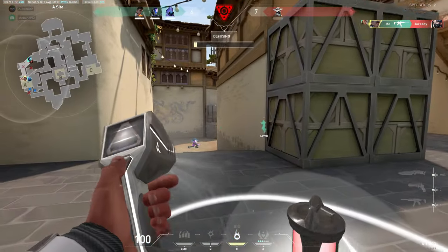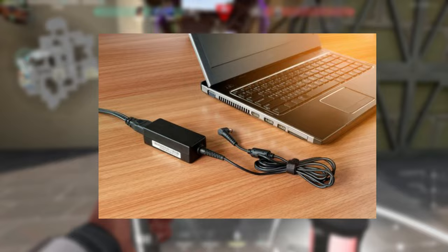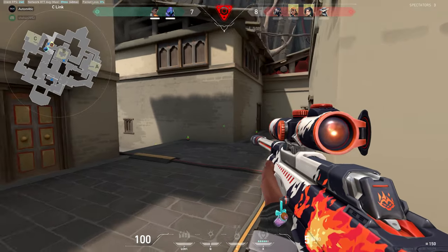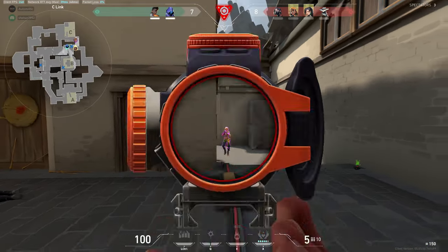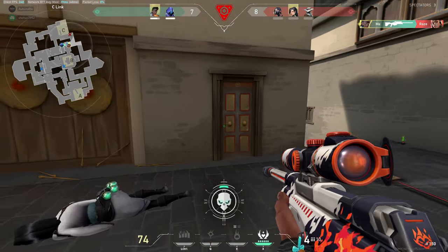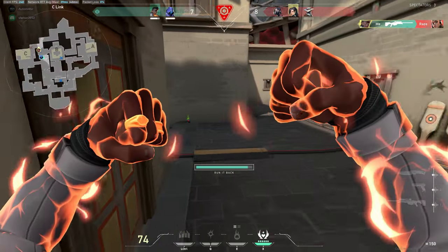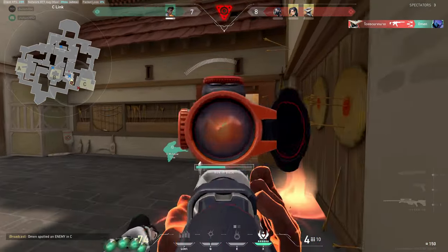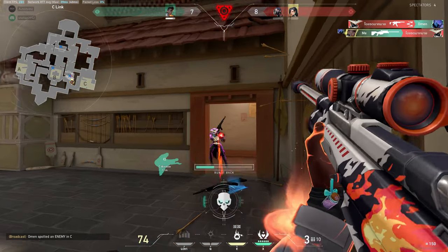The next step is for laptop users: if you're gaming on a laptop, make sure to connect your power cable. This removes power limitations — when playing on battery, Windows may enable power-saving modes that cut your performance in games. Always connect your power cable when gaming.